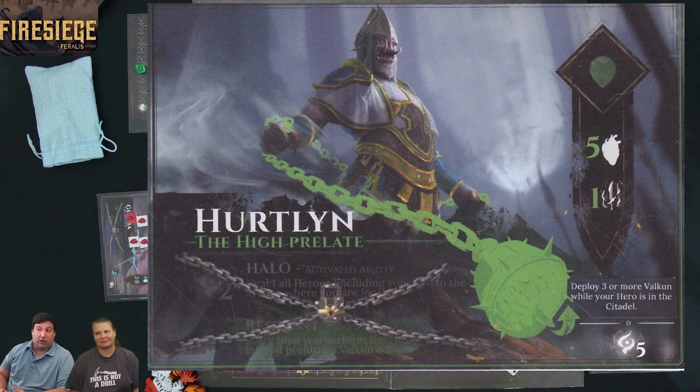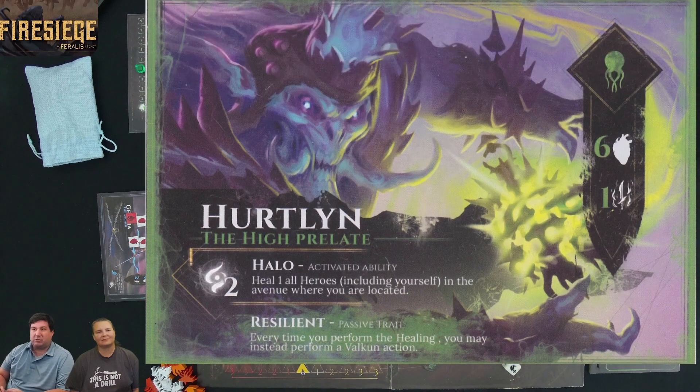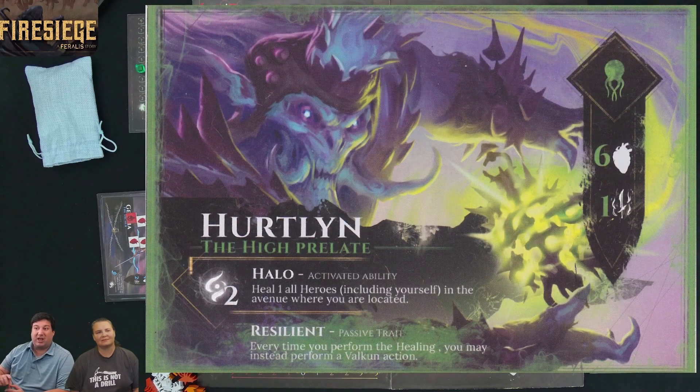When I transform, I get into Hurtland the High Prellant with the Halo ability, which lets me heal all heroes in the lane where I'm located. I also have Resilient, which means any time I perform healing, I can instead perform a Velkin action. I do get a little more health as well, but my attack still stays at one.